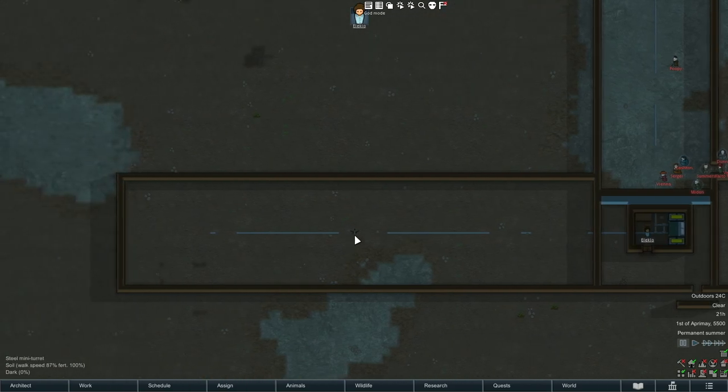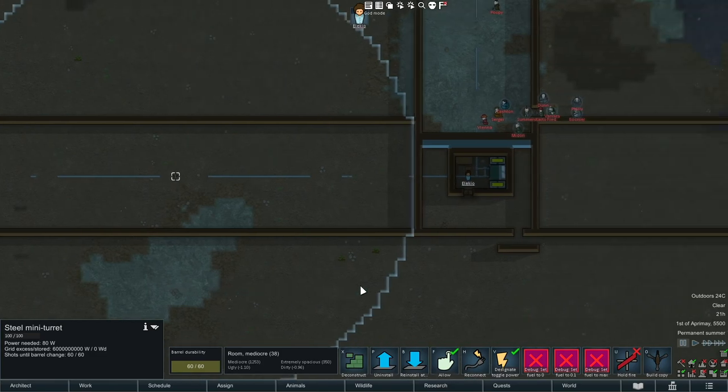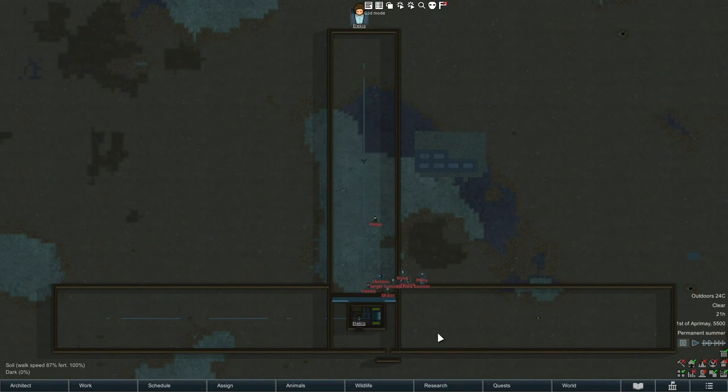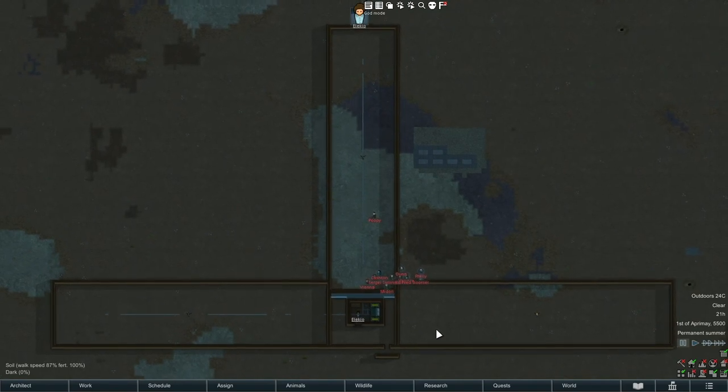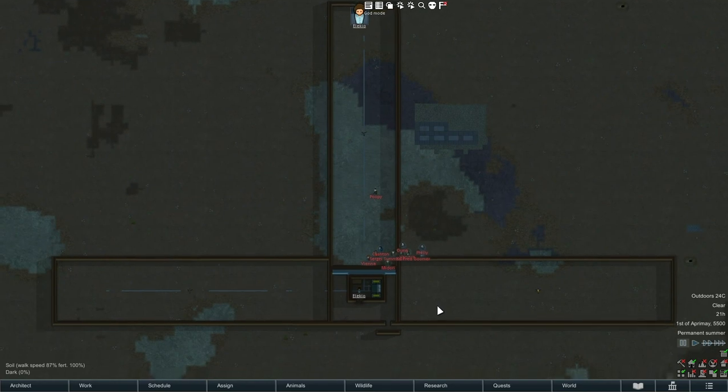I don't really know where the idea came from that turrets had to be powered on to deter sappers, but that simply isn't true. We are on version 1.1.2654 compiled June 3rd, 2020. Hopefully this is a bit faster than the previous attempts — those were dragging on too long — so just a quick video to let you know about sappers and turrets.